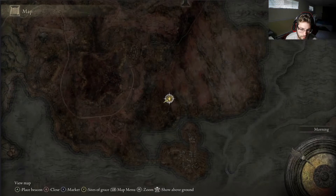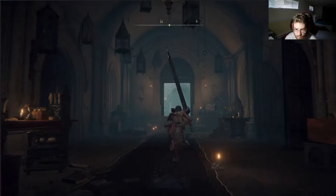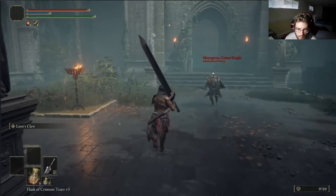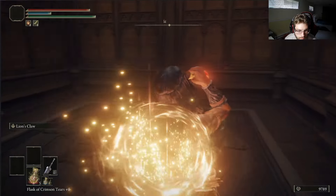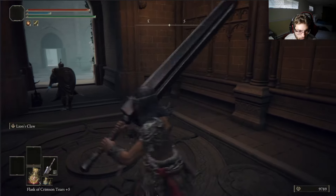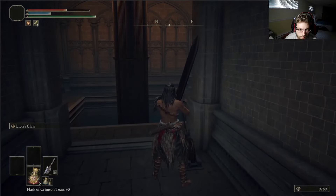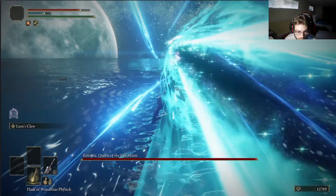The main attributes we're going to be working on are strength, endurance, and vigor, and eventually we're going to be adding faith. I don't think I'm going to get endurance or strength higher than 80 — I'd rather put those extra points into faith, vigor, or endurance. The one thing we really have to focus on is endurance, because if we're dual wielding a lot of strength weapons, we need to make sure we're not running out of stamina after a charged attack and getting destroyed.